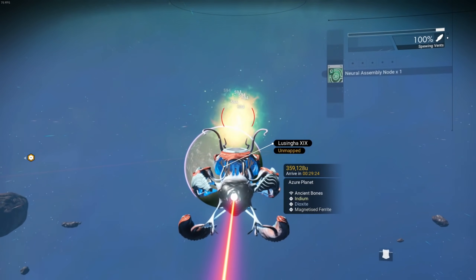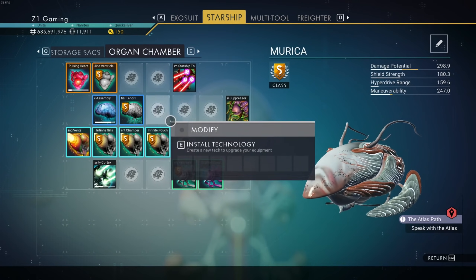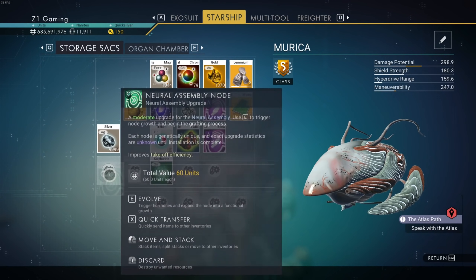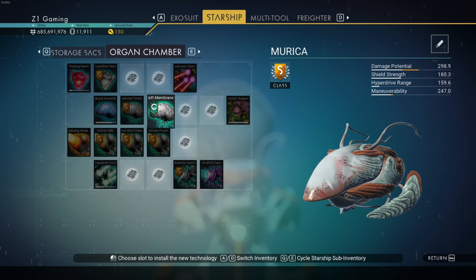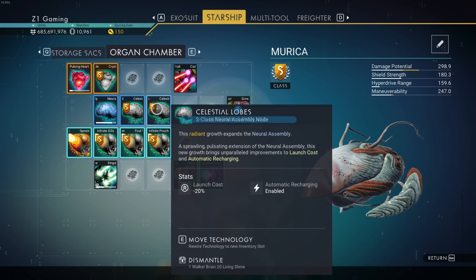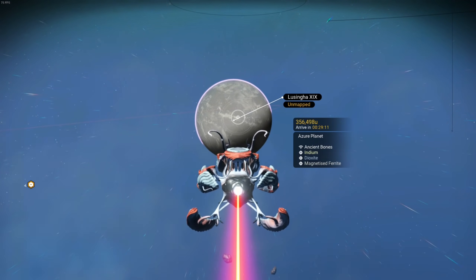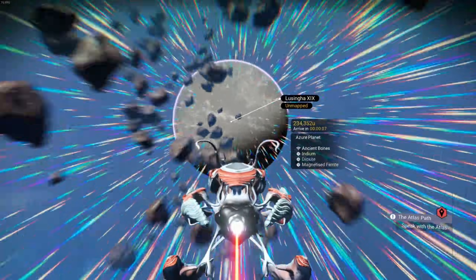I'll happily take this upgrade - a neural assembly node. That's our takeoff and landing gear. We're going to evolve it - it costs nanites to S-class it, giving negative 20 percent launch cost and automatic recharging. That's a total 40 percent less takeoff charge - always a good find. Now we're going to check out the azure planet in this system.